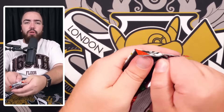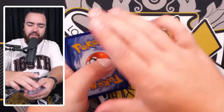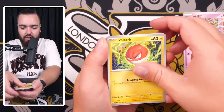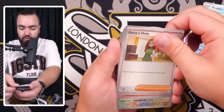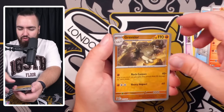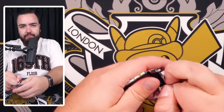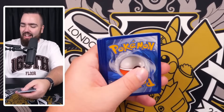Pack three: Growlithe, Magikarp, Tangela, and a Mewtwo holo. If you're gonna get a holo, you want Mewtwo - one of the best Pokemon out there. Mewtwo is on the playmat as well, love to see it. Pack four: Gastly, Voltorb, Paras, Parasect, Crabby, Daisy's Help, Venomoth, Rapidash, Pidgeot, reverse Graveler, and a holo Ditto. Four packs into this booster bundle and absolutely nothing to show for it.